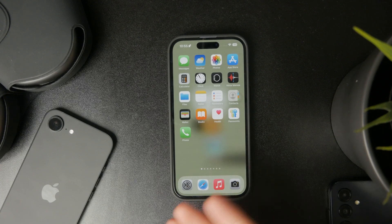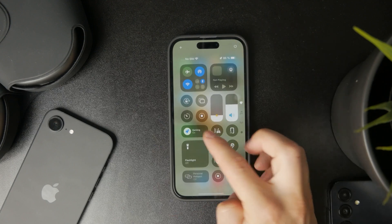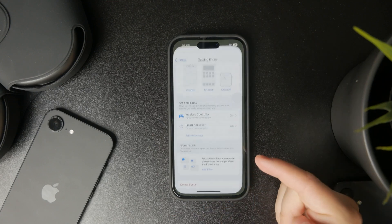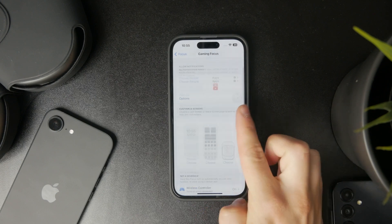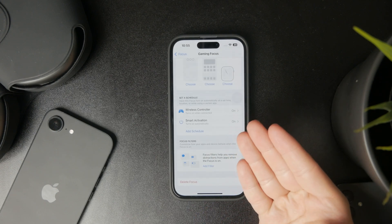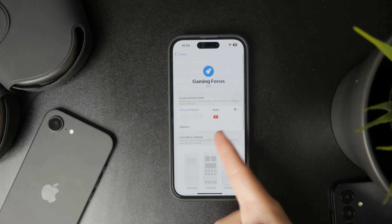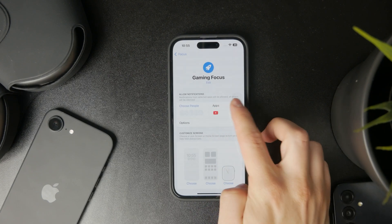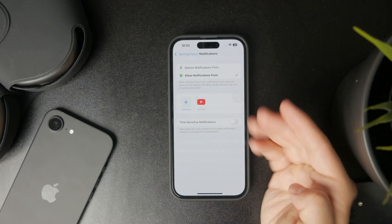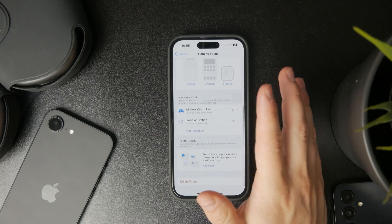Those are all the things Game Mode manages, but you can also tweak them if you want. In the Focus Mode settings, you can find the Gaming Focus and switch on notification silencing for specific apps or people. You might only allow selected apps to give you notifications — there are plenty of different things you can customize.